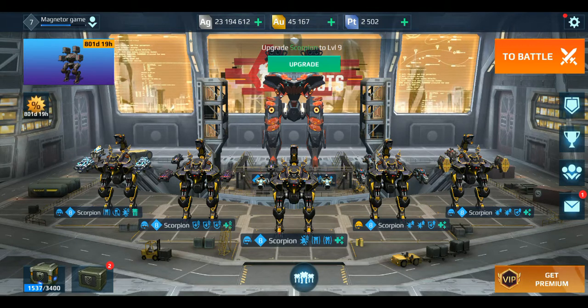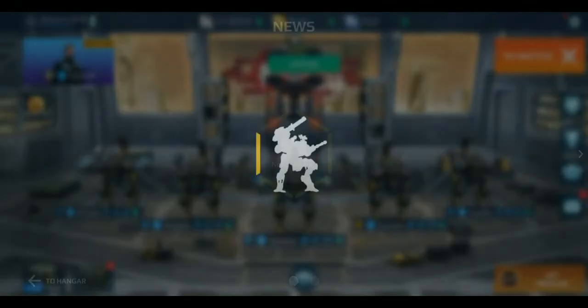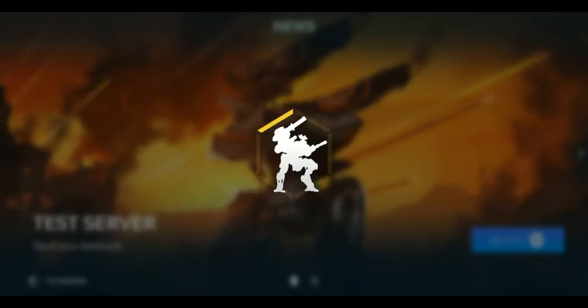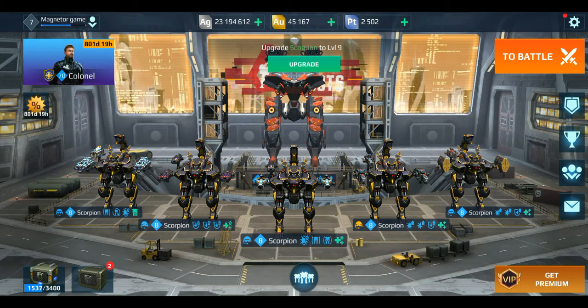After completion of the whole gameplay, you can just submit the Google Form — they have created a Google Form here. We need to share the form with your feedback on whether the robot is good or the ability is good. Maybe new robots will be coming in the future. You will be getting all the information in the description below.